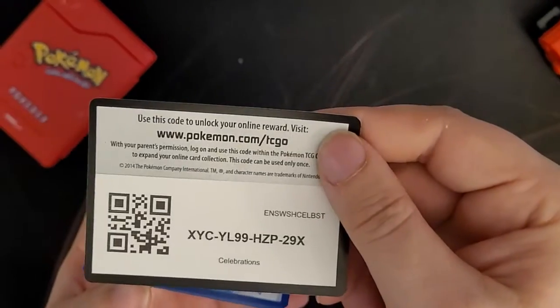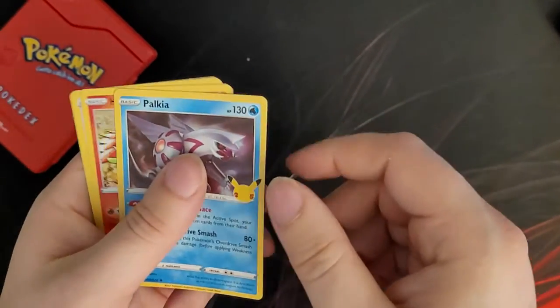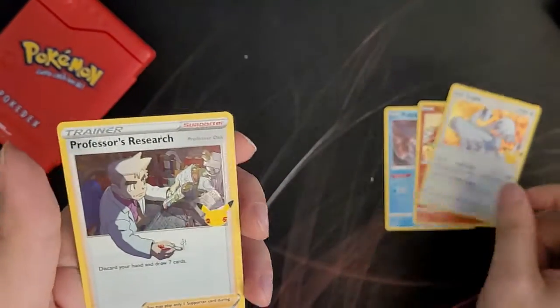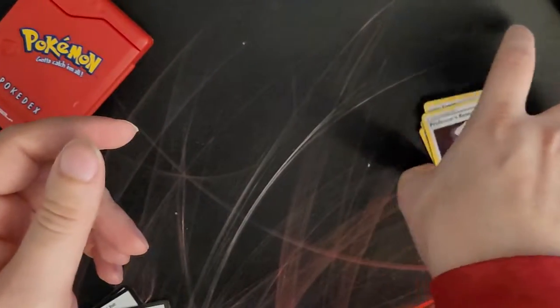Pack code. A Palkia, a Ho-Oh, a Lugia, and a Professor's Research — that makes number four. So if I decided I wanted to play, I at least have the four copies I need.